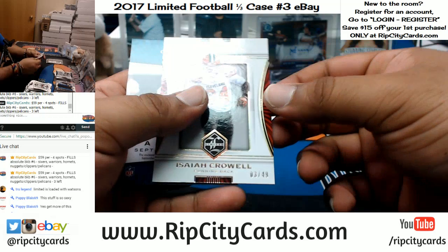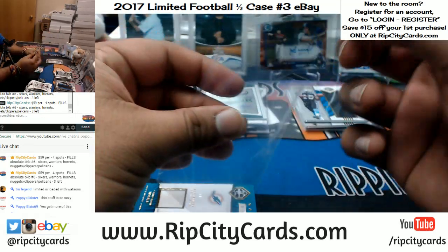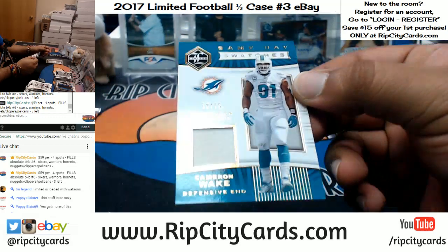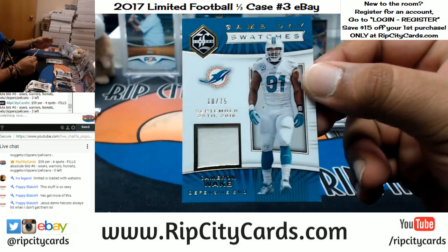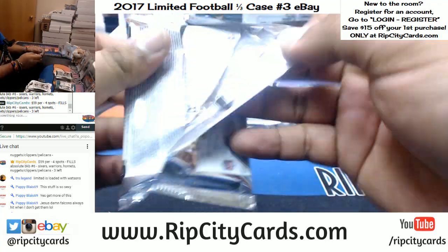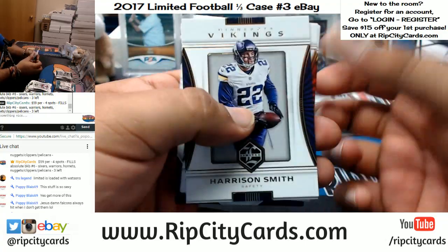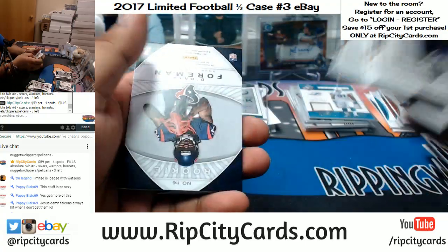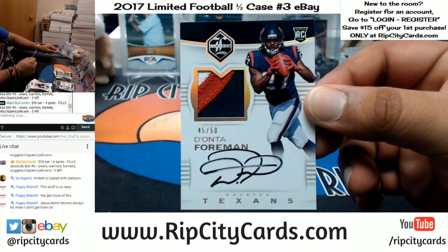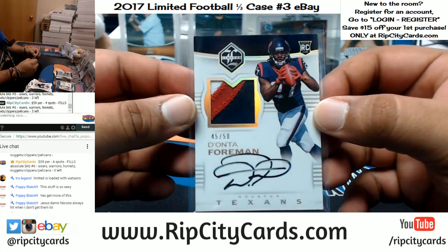Isaiah Crowell numbered to 49 for the Browns. For the Dolphins, Cameron Wake numbered to 75 — the patch. And last pack mojo — for the Texans, Dante Foreman numbered to 50, three-color patch, on-card auto. RPAs are so sick in this product. Very nice, and that was the break!